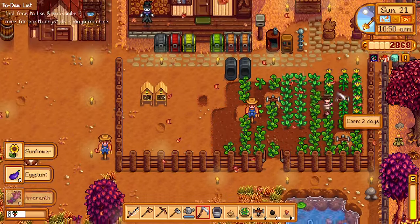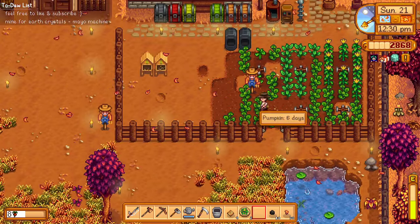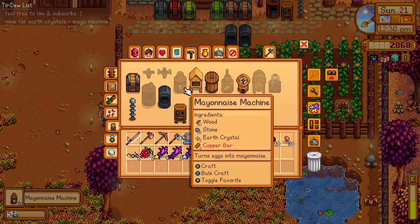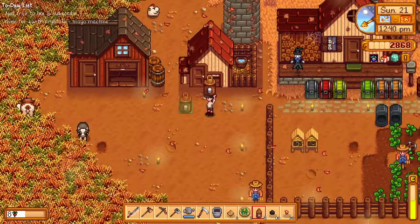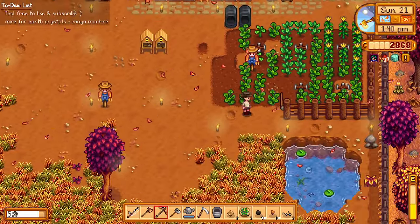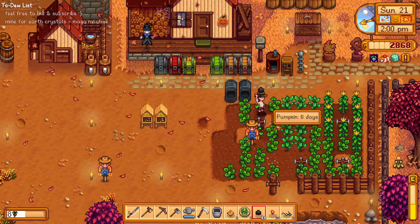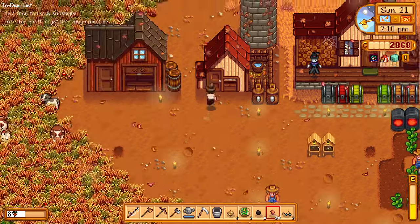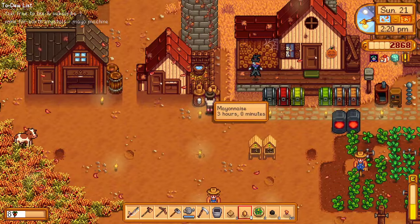We've set up five sprinklers — that should help us a lot. And finally, look at that — we can craft our mayo machine! So happy about this. This one goes straight in front of our chicken coop. Let me just chop this and get rid of the fence — we'll set it up properly after fall. We need more copper to craft more mayo machines.